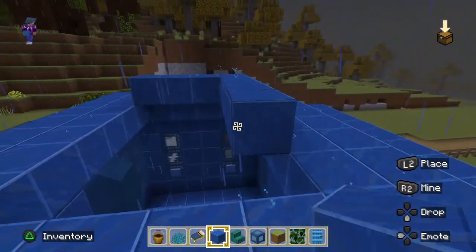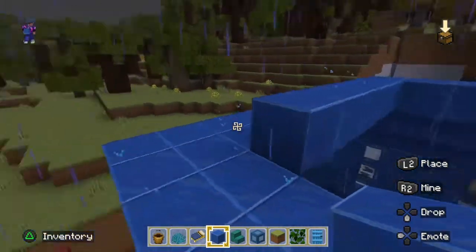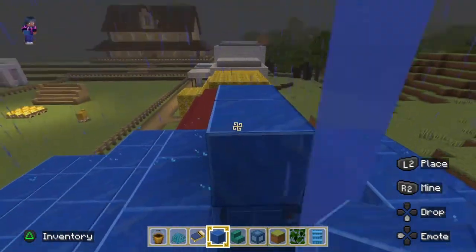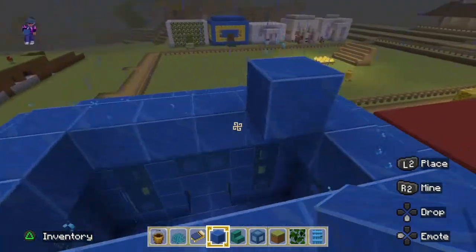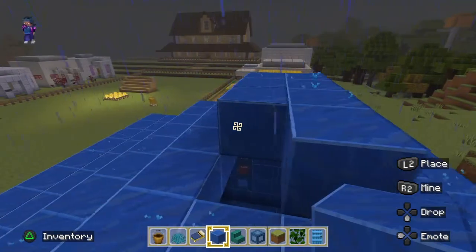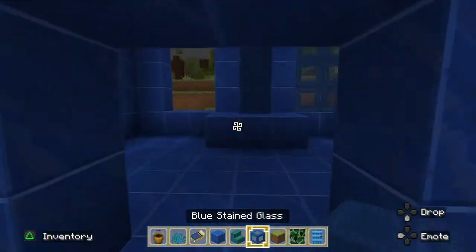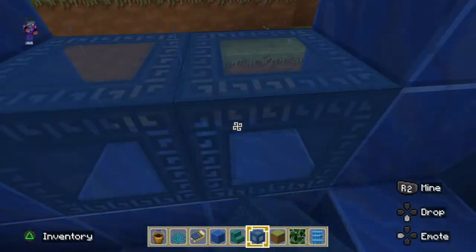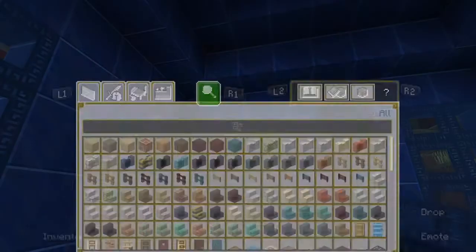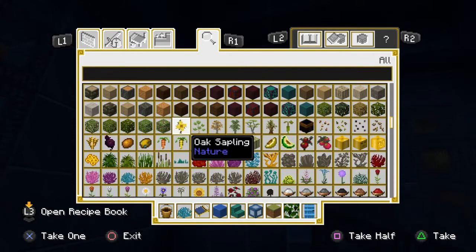Let's get the roof going. Oh yes! Okay, and there's the outside of it. I still need to put the glass here — six. I want to put glowstone in as the light because I think that would look really cool with this.